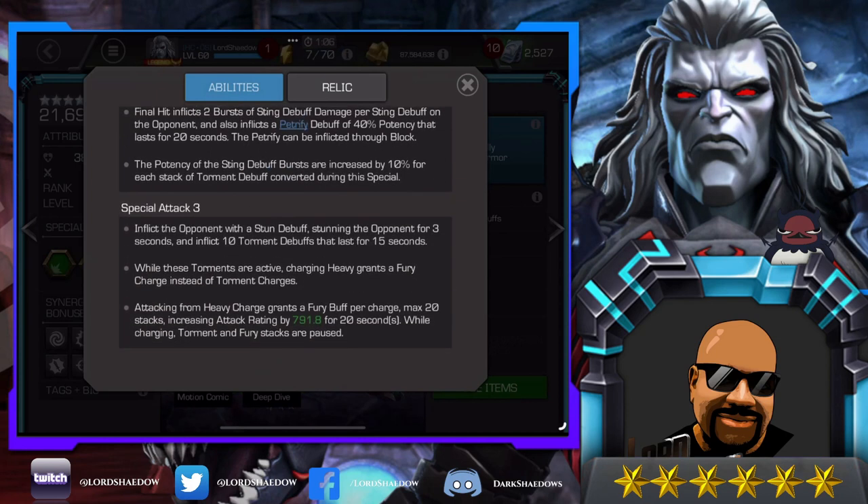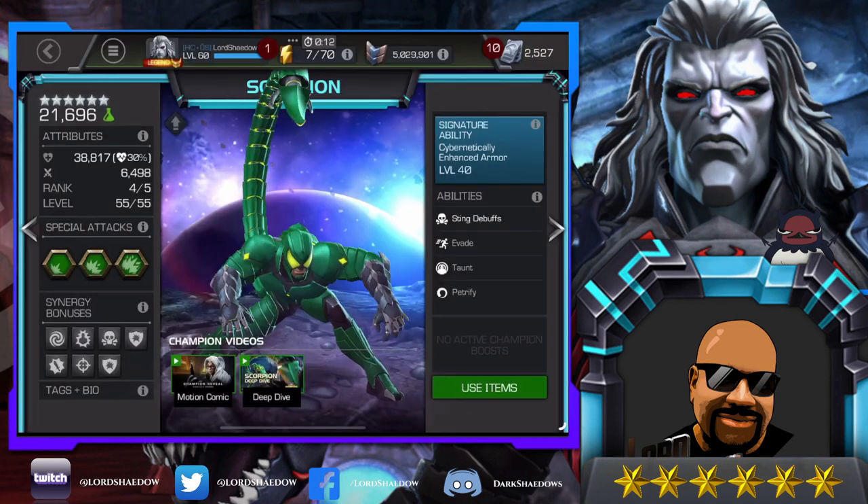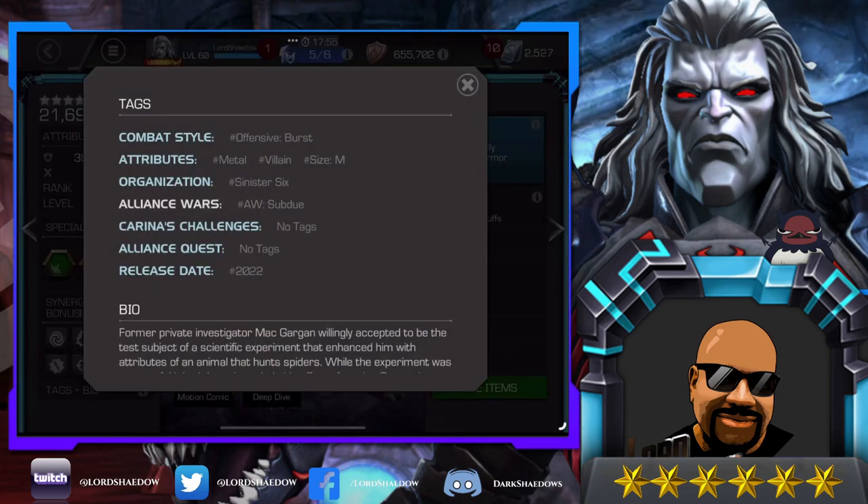You want to get a lot of torments on your opponent and then fire your Special 2 — preferably charge the heavy and cancel into Special 2. Special Attack 3 inflicts a stun for three seconds, then inflicts 10 torment debuffs lasting 15 seconds — long enough to build up to another special. While these torments are active, charging the heavy grants a fury charge instead of torment. Canceling the heavy charge grants a fury buff per charge, up to a max of 20 stacks, increasing attack rating by 791 for 20 seconds. While charging, torment and fury stacks are paused. That is Scorpion — he is fun.